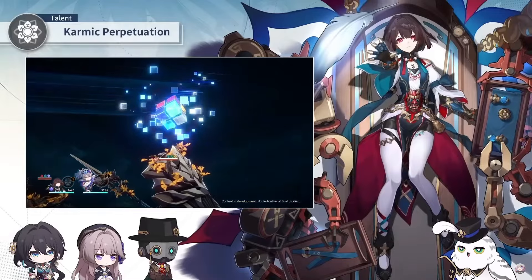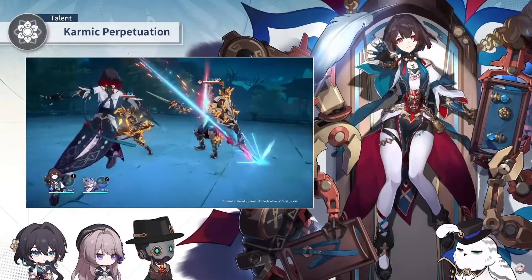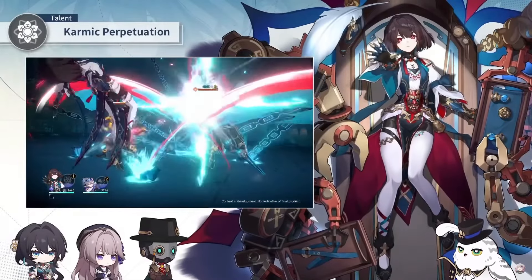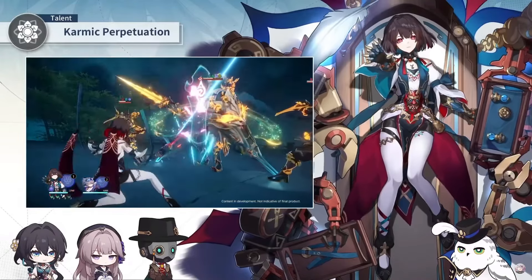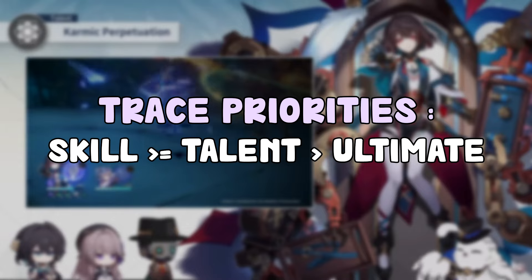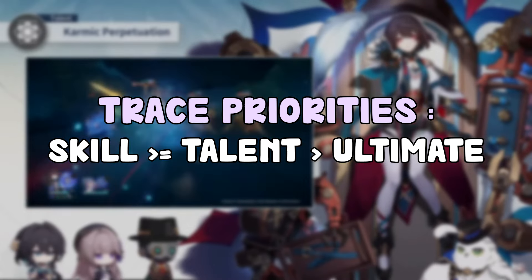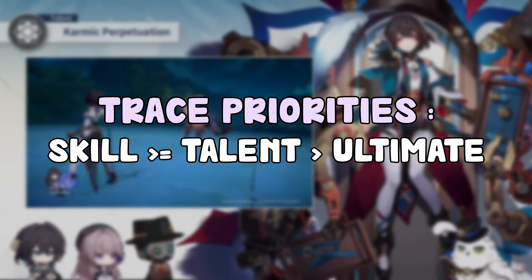For talent priorities, you're generally going to be a main DPS or at least a sub DPS, so you'd want to upgrade everything except for normal attacks. You want to keep her talent, elemental skill, and ultimate pretty close. If I have to give a ranking, I'd say elemental skill first, then talent, then ultimate. But you definitely want to keep them close — ultimate might not be as important, but talent and skill you definitely want both upgraded.